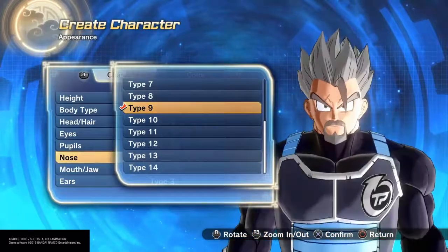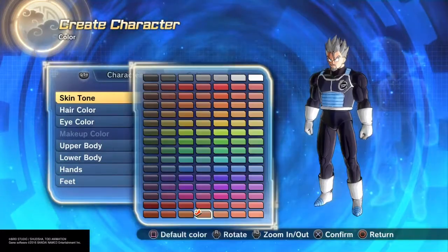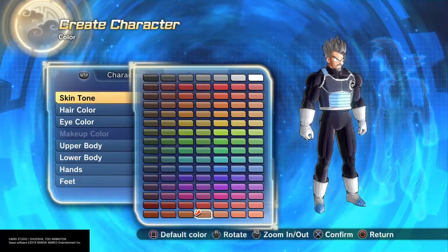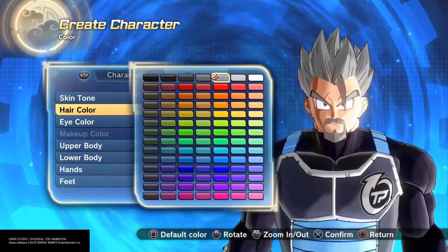Pupils — 88. Nose — type 9. Mouth slash draw — type 20. Ears — type 3. Skin tone — mid column all the way down. That's pretty good skin tone right there.